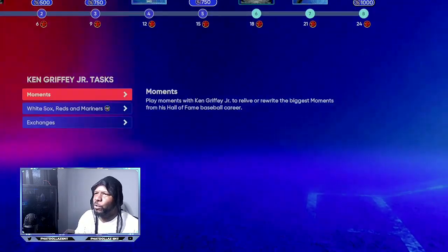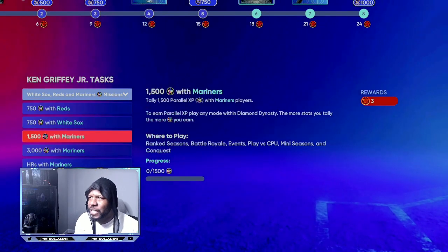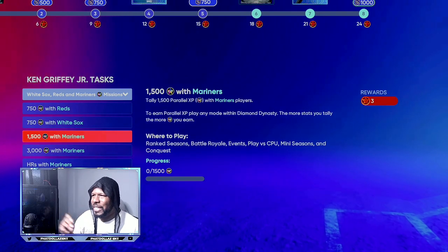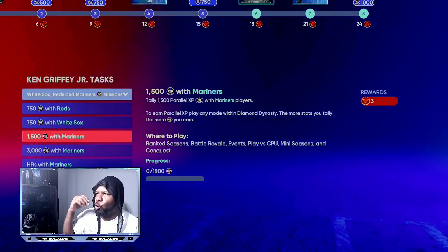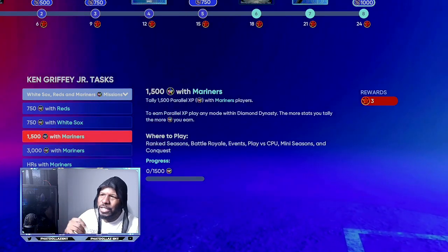Now you are only about eight points away. Then you're going to come right here into the missions. The fastest way is to put Reds or Mariner players on your team against the CPU for nine innings, or you can just grind out mini seasons or conquest. You only have to complete about three of these to get the extra points you need.